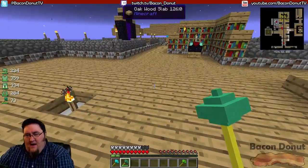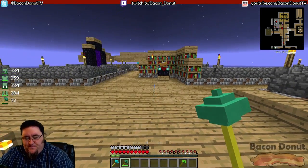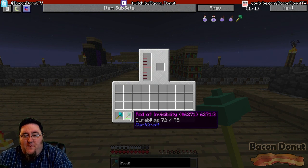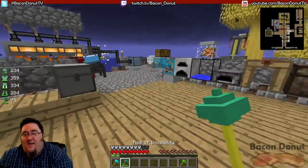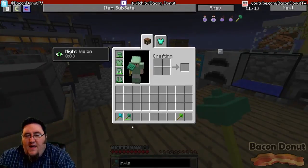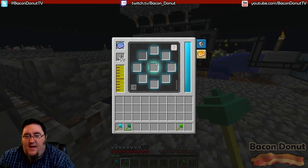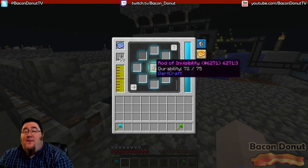There's something very important to mention before we get any further. On any of these dartcraft tools, you press the letter V and it will open up the internal supply of force. This acts like durability essentially - if this runs out, the durability is going to start going down on the tool. See it says 72 of 75. If you grab force gems and put that in there, it'll fill up.